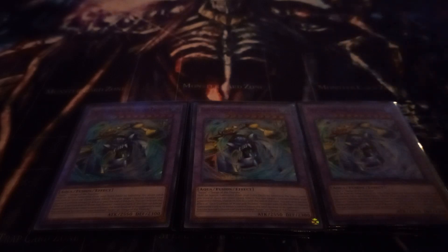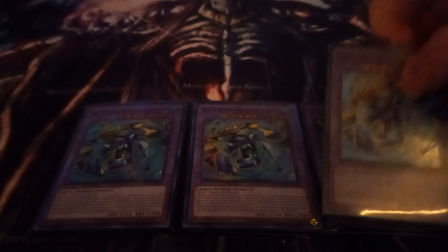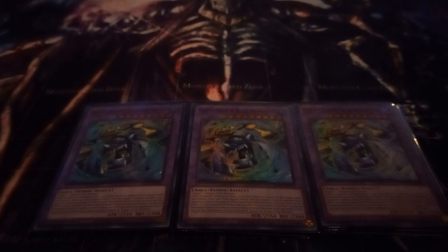I play three copies of Gate Guardian of Water and Thunder. Water and Thunder has the twice per turn, once per chain effect of targeting one monster your opponent controls and reducing its attack to zero until the end of the turn. The three fusion monsters all trigger their material-revival effect when they leave the field because of an opponent's card — the only time they won't is if they're returned to the extra deck by something like Compulsory Evacuation Device.